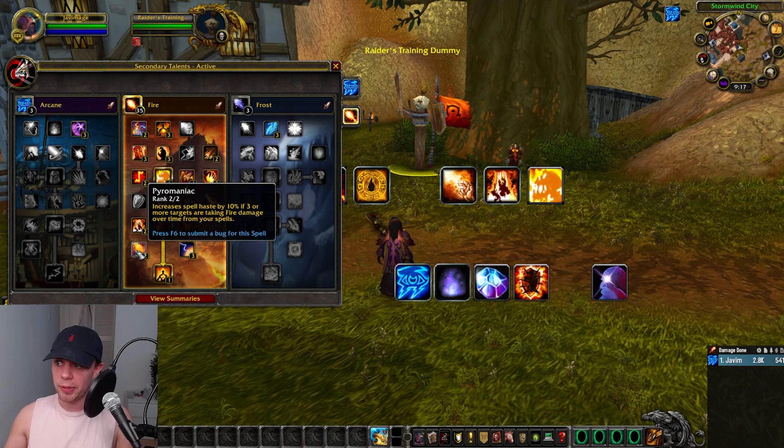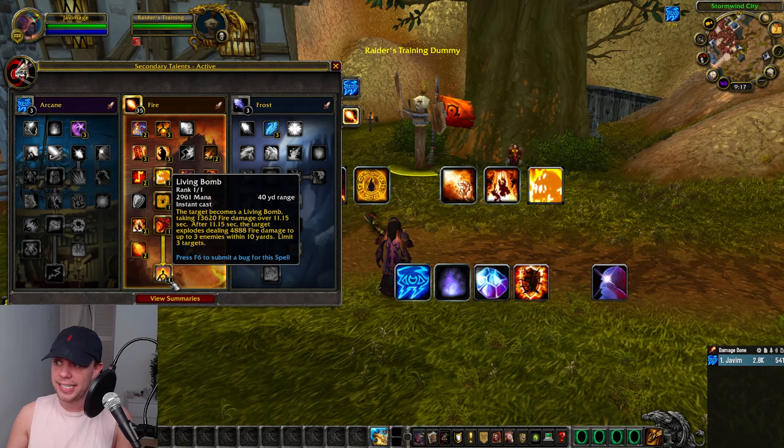Pyromaniac increases Spell Haste by 10% if three or more targets are taking fire damage over time from your spells. And lastly, Living Bomb: the target becomes a Living Bomb, taking fire damage over 11 seconds, then exploding and dealing damage to enemies within 10 yards. You do want to let this explode.